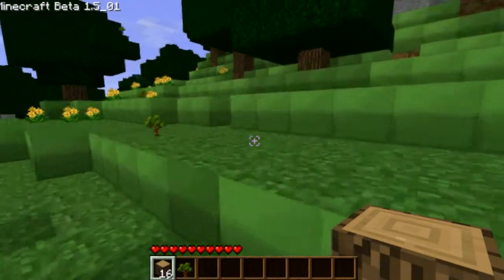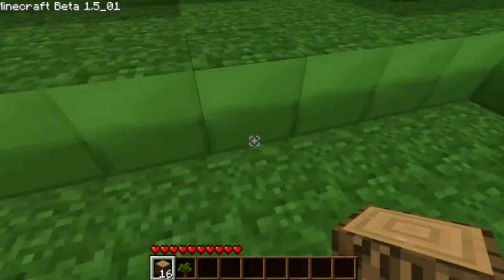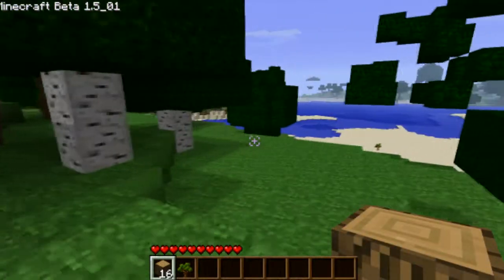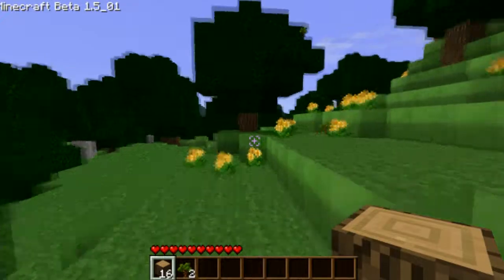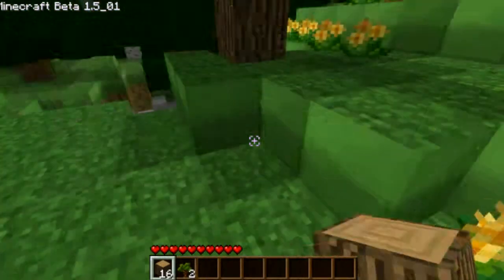I found the cave already and it's pre-made for us. I don't know what's happening with my texture pack, actually. The blocks are all green instead of having dirt on them. But yeah, never mind, deal with that later.